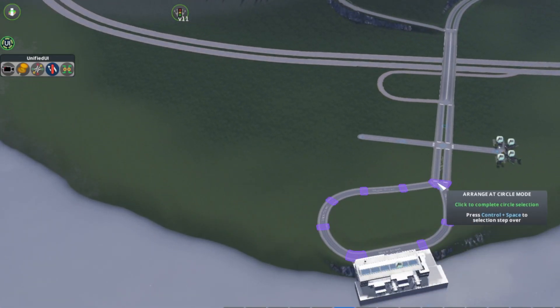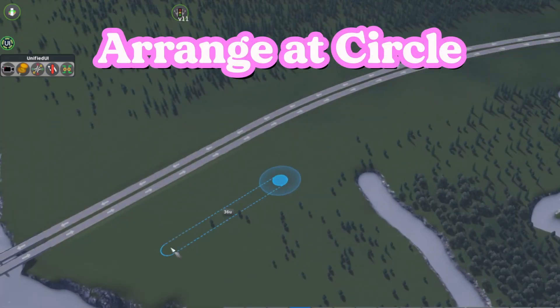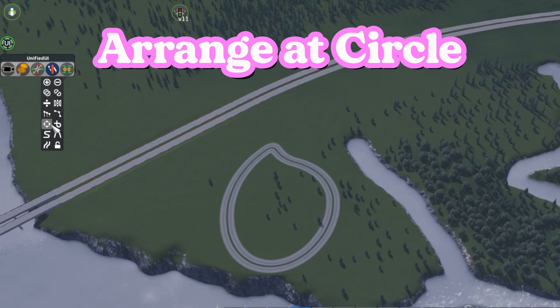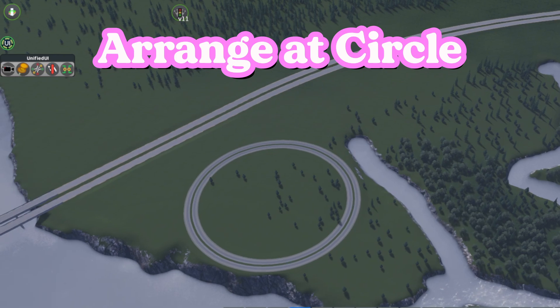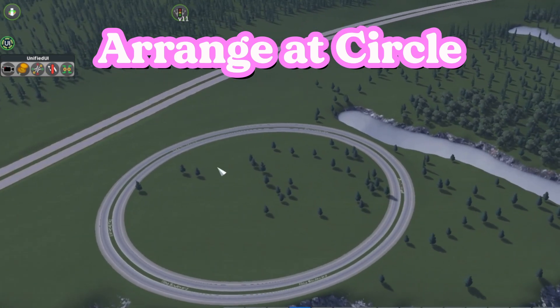Let's say you want to create a perfectly circular road but you're having some trouble. Using Arrange It Circle, it'll take that lumpy look and just even it out. Just click the node at the start and the end of the circle and hit Enter. It looks great.